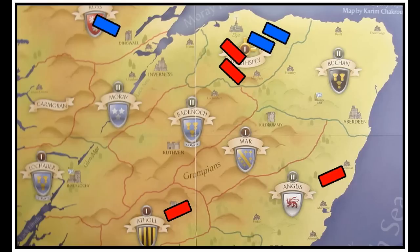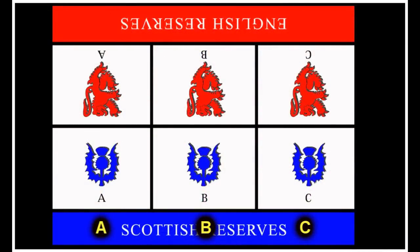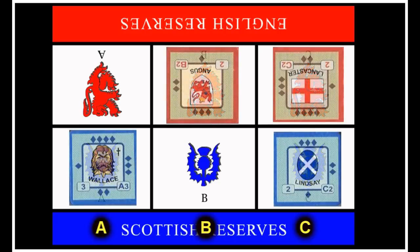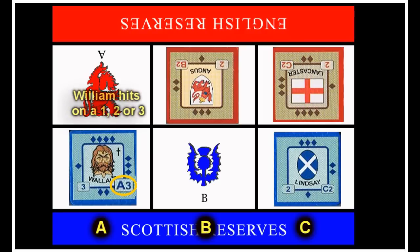Here Scotland is defending against an English attack. When it comes time to resolve the battle, both players reveal to each other what units are in that area. I'm going to place them on a battle board — user-submitted player aids available as a download from the BoardGameGeek forums. The unit's combat rating indicates which phase that block attacks in, indicated by a letter. All the A blocks go before all the B blocks, and all the B blocks before the C blocks, and so on. The number next to the letter is the maximum number that unit needs for a successful hit when rolling a D6.